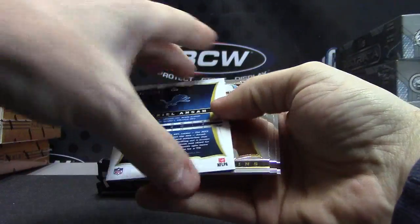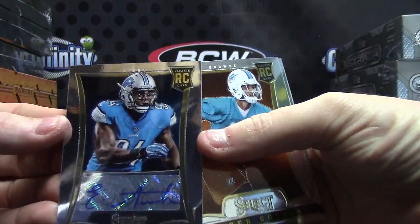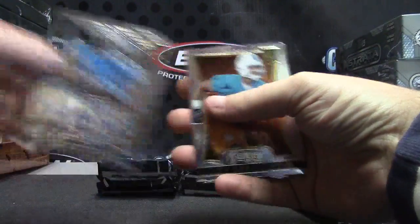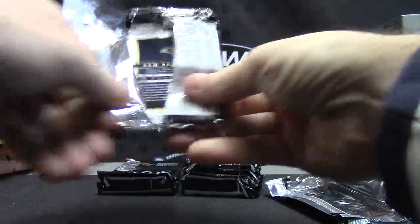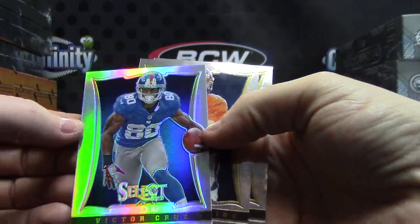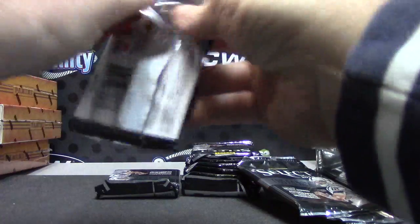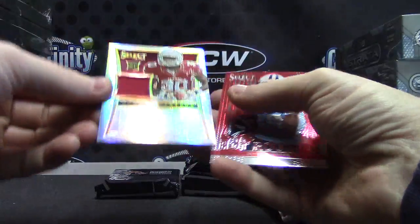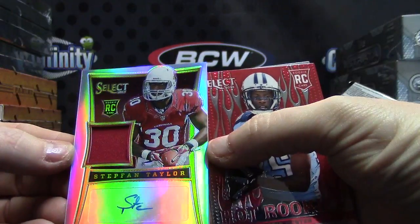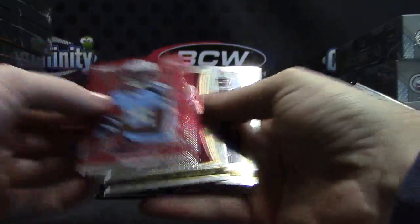Your first hit — 4/99 Ziggy Ansah, there goes Ziggy, rookie autograph. A rookie of Jasper prism, Victor Cruz prism. Number two — 99 Stefan Taylor prism patch autograph, that's the 99 version, and Justin Hunter.